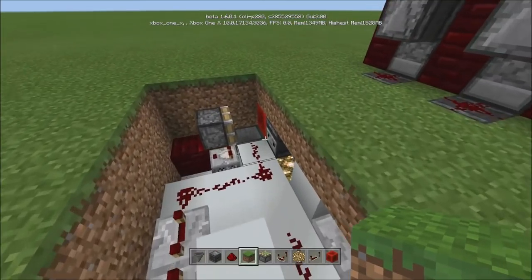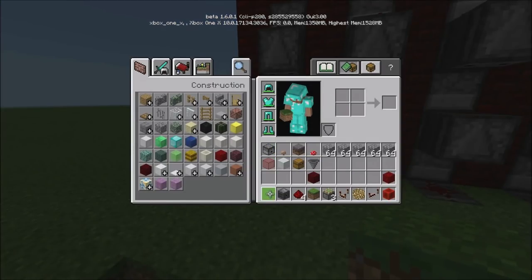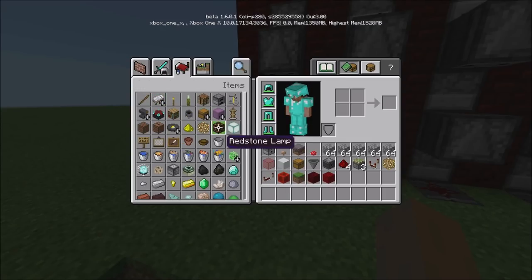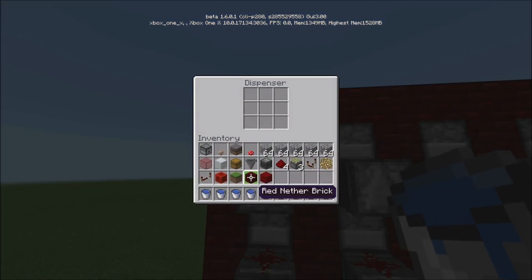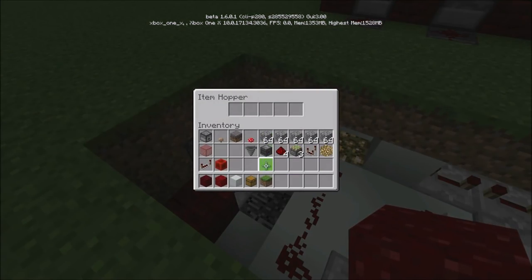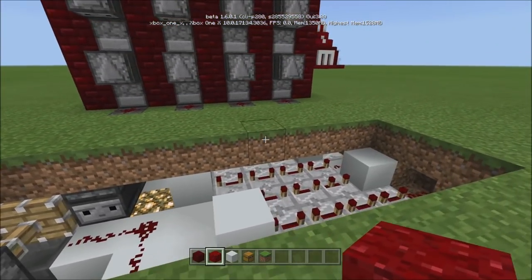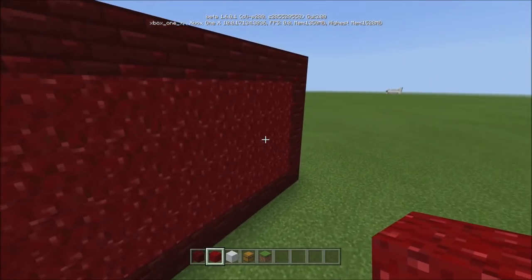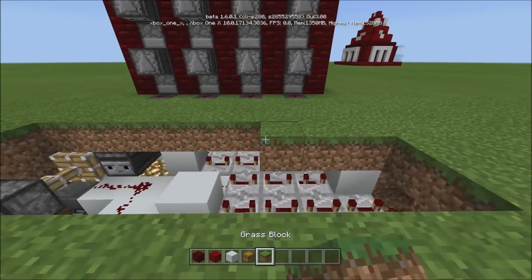Before we go, pop down in here. First, let's fill up our dispensers with the water — come here and get 12 buckets of water. Fill all of these up. Now come in here and put your five stackable items in. Good, no water's out yet — that's exactly what we want.